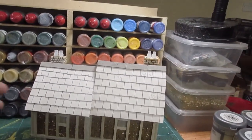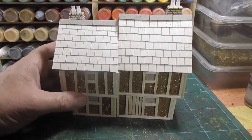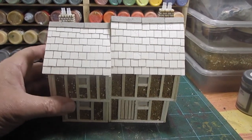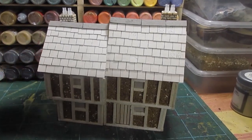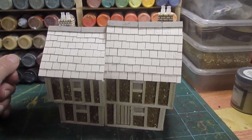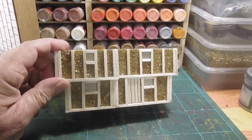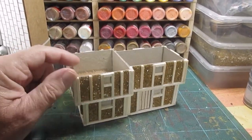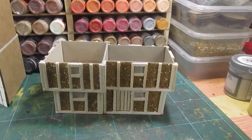Morning folks, here we go, part two of this build. Shouldn't take me too long — it's only two two-story buildings glued together. I'll make a start on the undercoating, painting, etc. I think I might give the wood a little bit more of a sand down before I put the undercoat on, so I'll get busy.